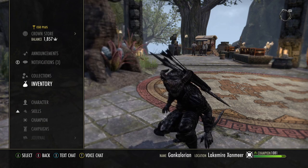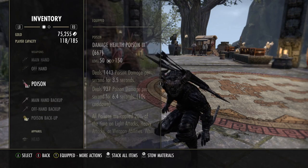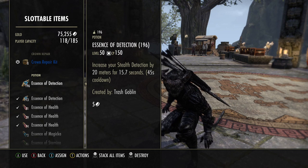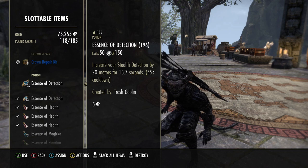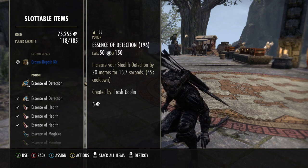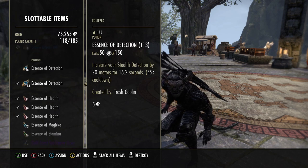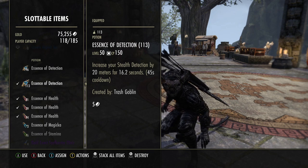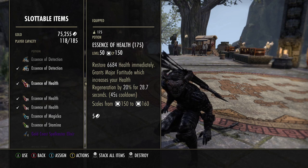One more thing — potions. I recommend you always carry detect pots in case you run across other gankers or Nightblades. Ideally I like the ones that increase your stealth detection and give you magicka back, but I ran out of those. It's always a good idea to carry trash pots as well.